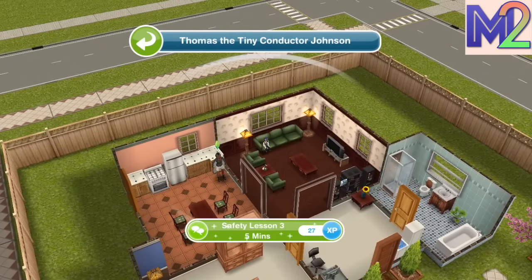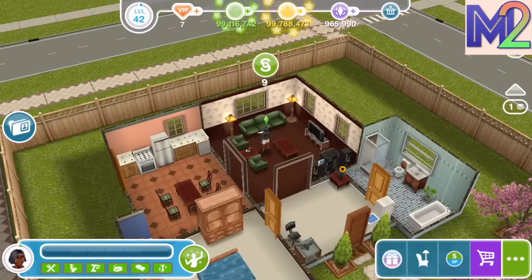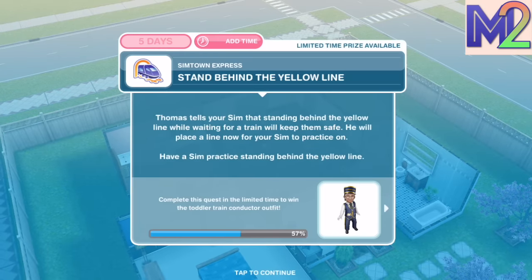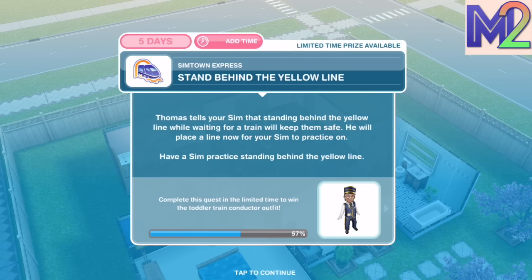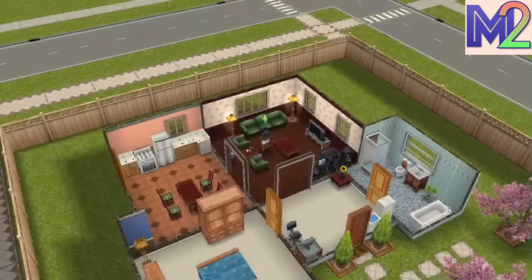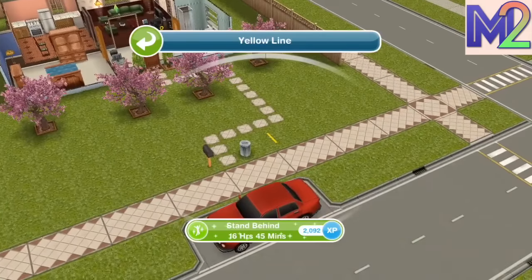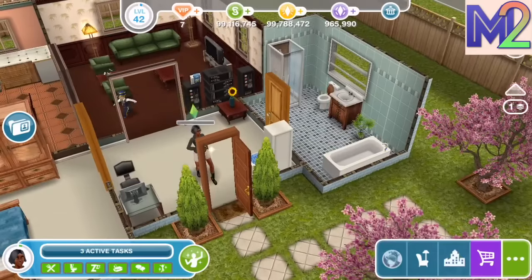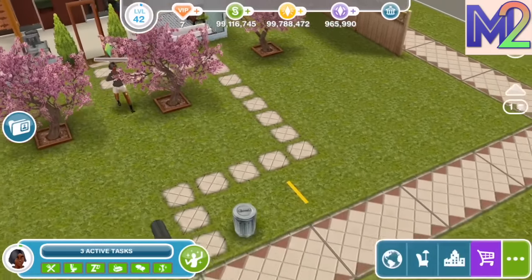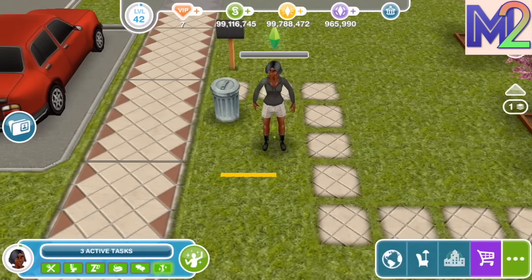Safety lesson three: Stand behind the yellow line. Thomas tells your Sim that standing behind the yellow line while waiting for a train will keep them safe, and he places a line for your Sim to practice on. Have a Sim practice standing behind the yellow line — this takes 16 hours and 45 minutes. While that sounds long, waiting for a train in the rain for 16 hours isn't entirely inconceivable.